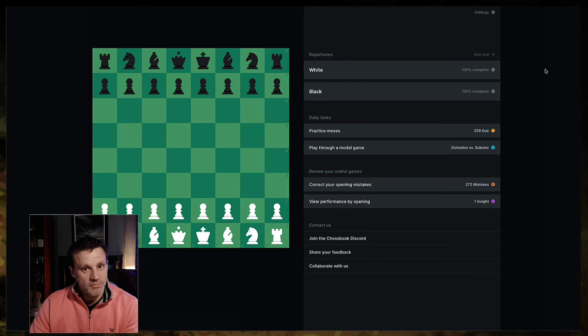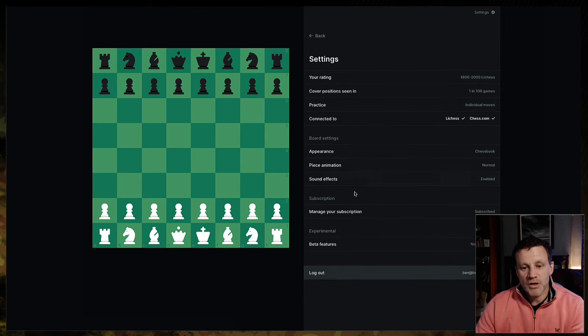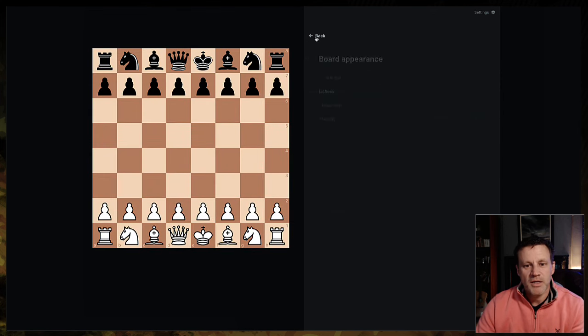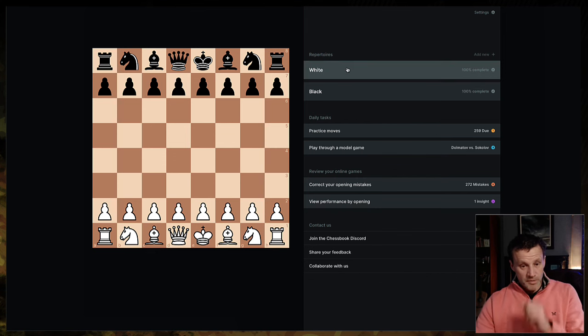Now, Chessbook — this is what I'm going to be using to practice. There's a few things to be said about it: first of all, this default theme is gash, it's horrible. So you go into your settings and change the appearance — you can go to Lichess Mode or Chess.com mode. I don't like these pieces; I much prefer the classic ones, so I'm going for Lichess Mode. We'll be looking at Chessbook a lot more in future videos. I've built my repertoire here for white and black, and I've signed up for the full thing.